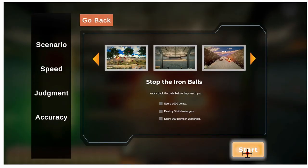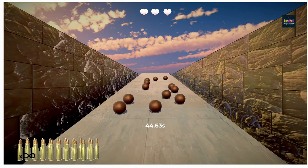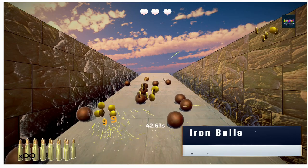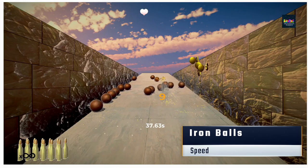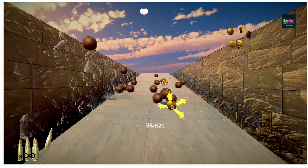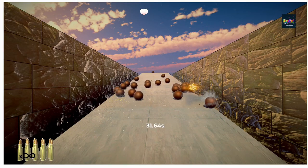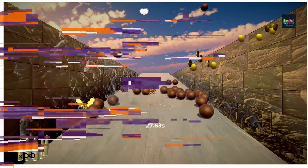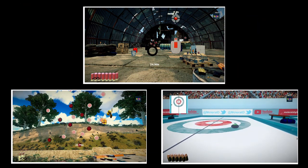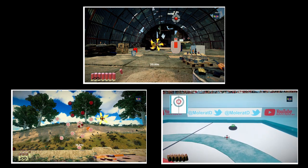Iron Balls! It basically starts you at the bottom of a ramp and you have a ton of iron balls coming at you. You must use both accuracy and physics to shoot these iron balls that are plummeting towards you. This is one of my favorites — it's a simple concept that's just really fun to play. And as you can see, Bang Bang Pew Pew comes with a lot of mini games that challenge every part of your light gun skills.